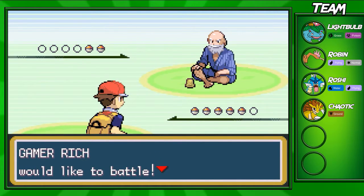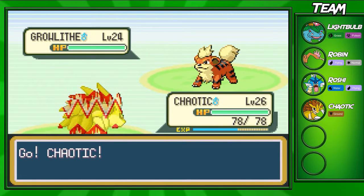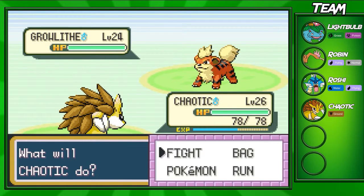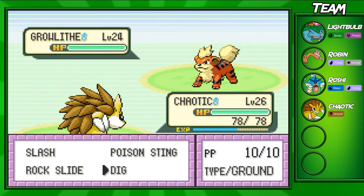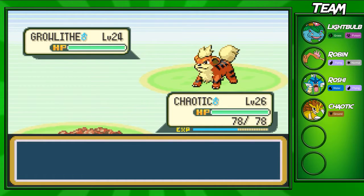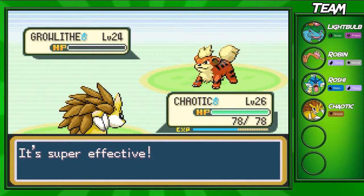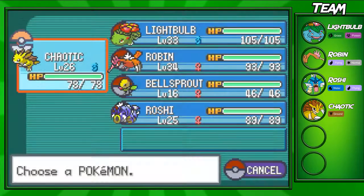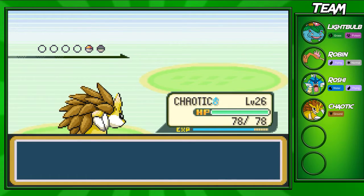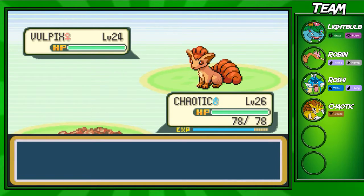The next Pokémon trainer you're going to face is Gamer Rich — we've got that old people swag, the old people gamer. I still find it offensive that they made gamers old; not all gamers are old, I'm only 15. Anyway, we're going to fight this trainer and he has two fire types on his team, which are actually two fire types you can catch on this route — Growlithe and Vulpix, both level 24. In Leaf Green you can catch Vulpix and in Fire Red you can catch Growlithe; you can't catch both in both games, because why would Pokémon do that when they're trying to sell both copies?